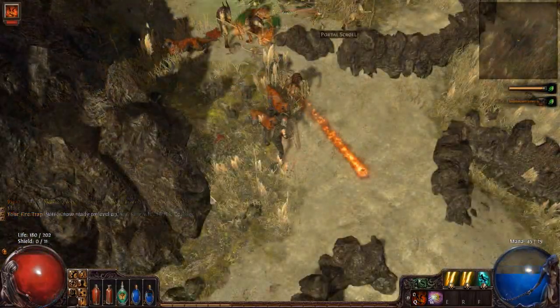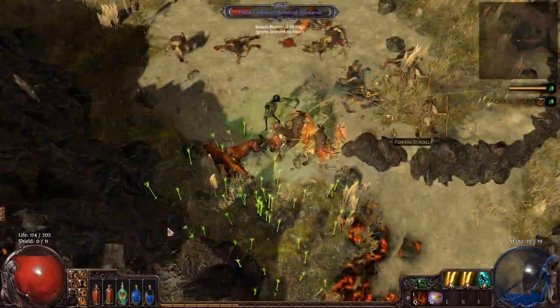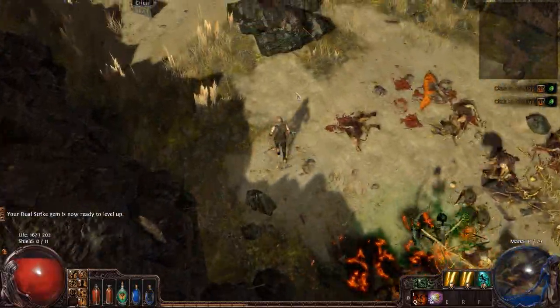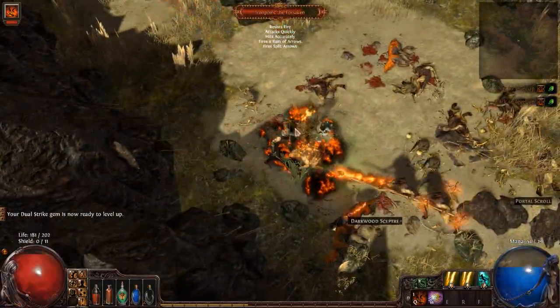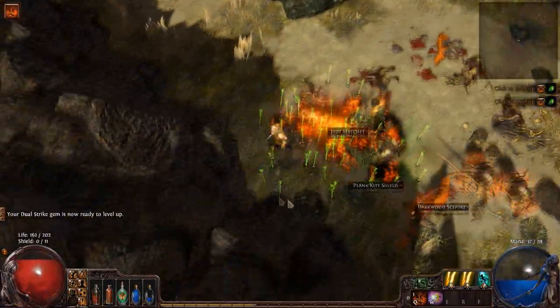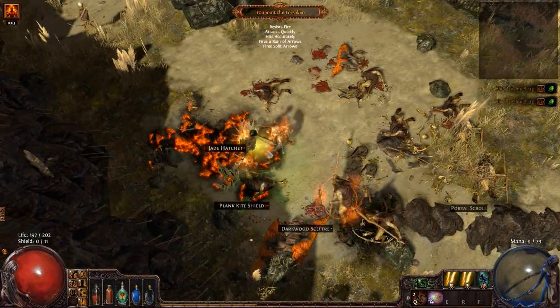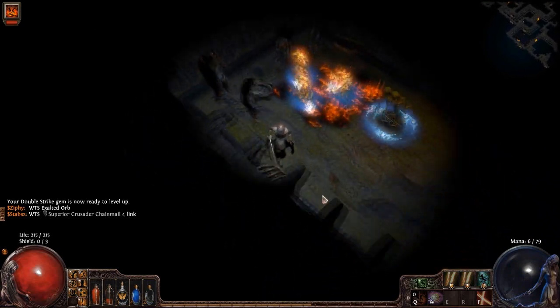The next hard enemy you're gonna fight is in the next area — it's just a skeleton that shoots out a rain of arrows. It's not too bad; once again single him out and take him down, and just be careful. At this point, now that you've got your coral rings, you should also be level 8, so you'll be able to buy a leather belt. Buy your leather belt — you're gonna have enough HP to handle most of the monsters.